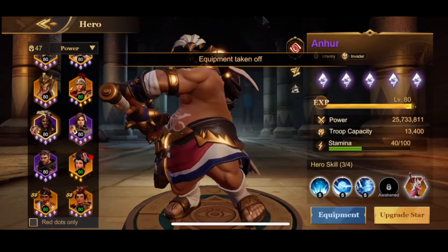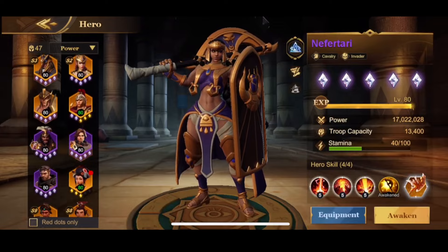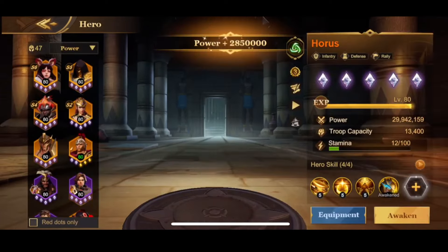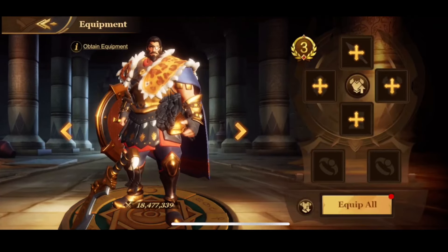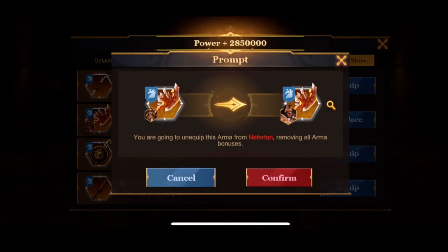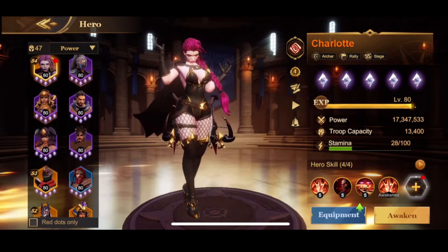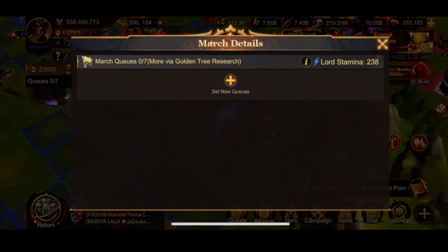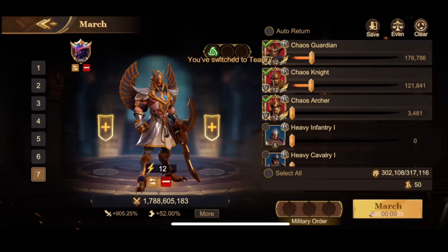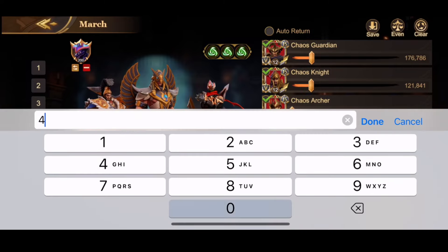Here I show another example where I changed the gears again — to season 3 this time, starting from season 2 heroes. You want to do this quickly. And always keep in mind: after you do the switch, fix your formation, because the troop numbers will be reduced. You want to maintain a consistent troop setup across every march that you send out.